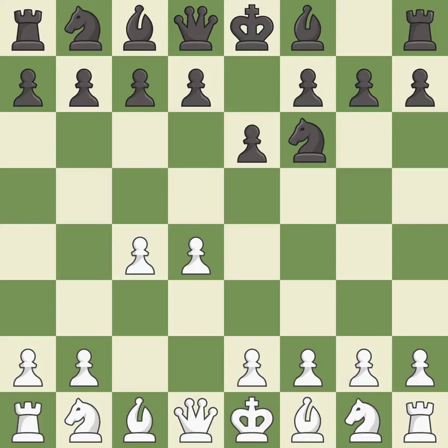e6 opens up a line for the dark-squared bishop and prepares to castle quickly, while preparing to push a pawn to d5 and recapture with a pawn if captured. Nf3 develops toward the center, putting pressure on the e5 square and adding another defender to the d4 pawn. c5 attacks the d4 pawn, asking white if they will allow the exchange on d4 or push the d4 pawn to d5.